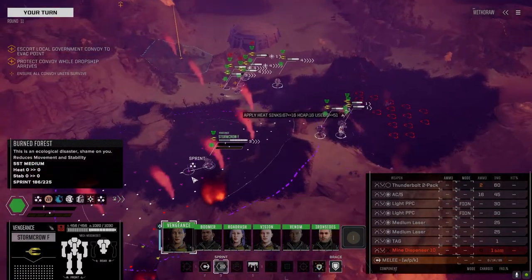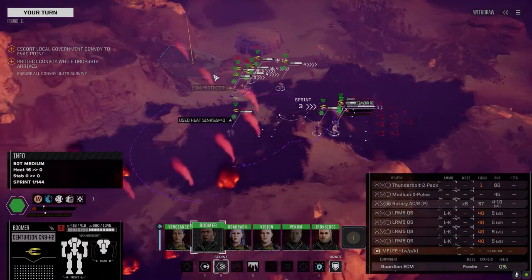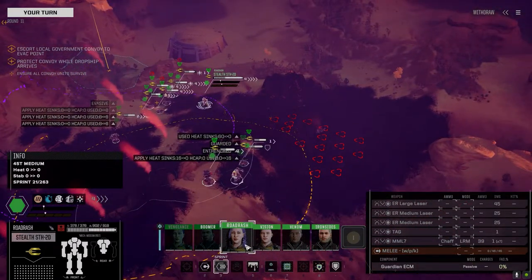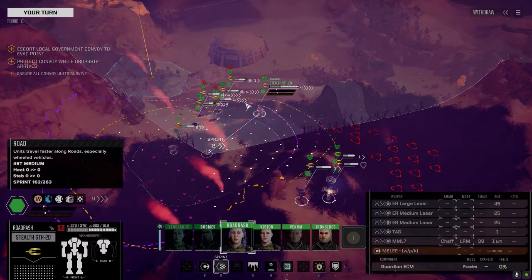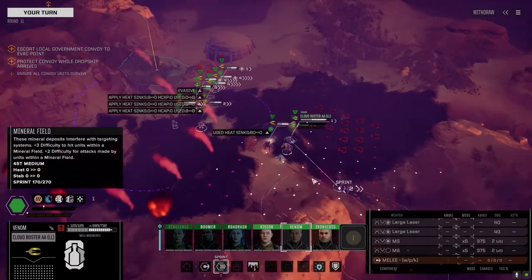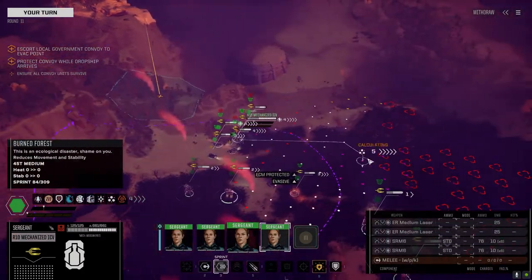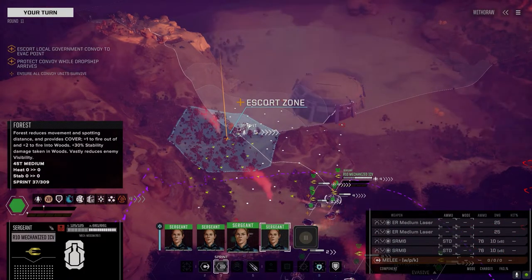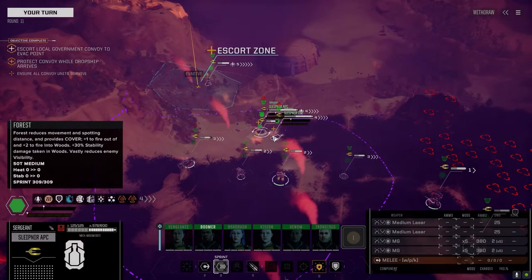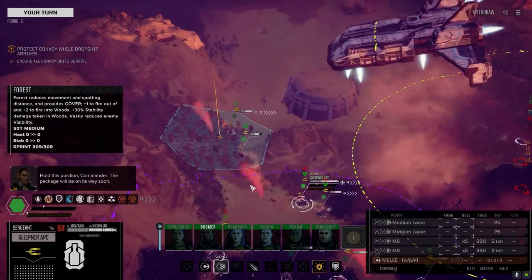We're going out this turn - let's move up. I have no idea where the enemy is going to spawn - it could be here or it could be over there. I just braced the Centurion - damn it, I thought I was moving and bracing. That's all right - you cover the Centurions back here. Let's get you somewhere where you can strike, and then we're moving the vehicles out. Hold this position commander - the package will be on its way soon.